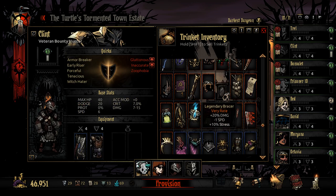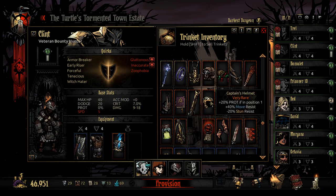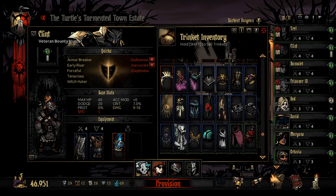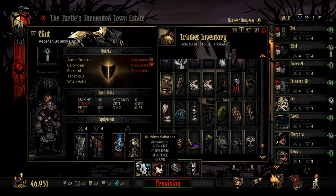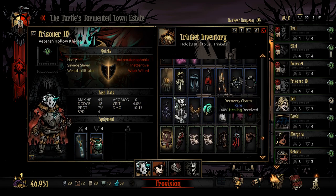Also using him as a frontline tank mainly, because of that 54 maximum HP — it's going to be really useful. This is going to be a heavy damage build. We'll go with another 20% damage there, and we're losing a bit of speed and a little dodge, but we'll get really good damage out of that. This is a very heavy damage build — it's going to help out a lot.